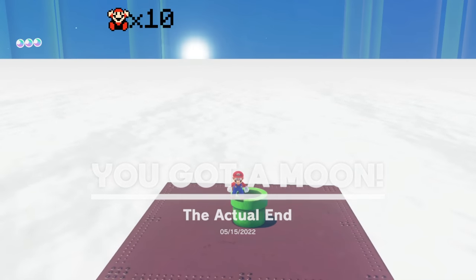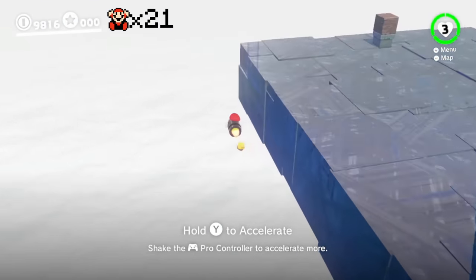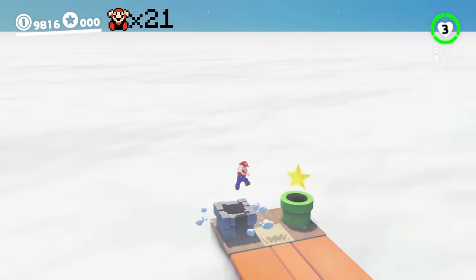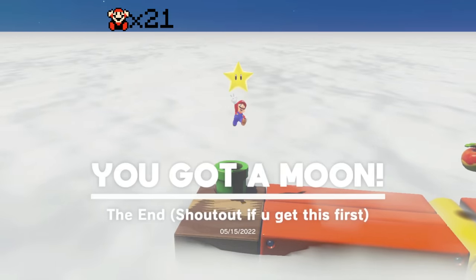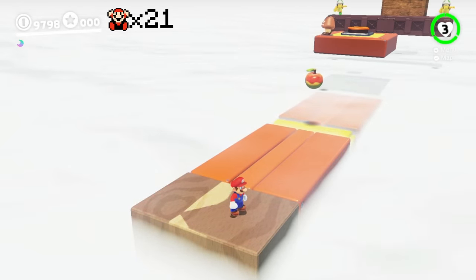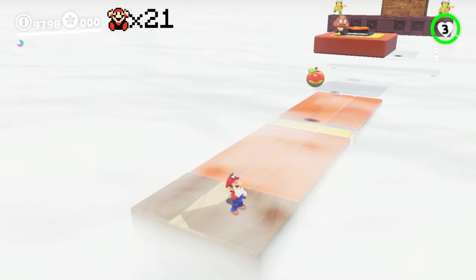Before I go, I want to test out whether that bullet bill can actually break that brick and access the pipe along here. I want to guide the bullet bill as far as possible. Break this brick, access this pipe. I can enter it! Was this the true ending? Was that what I was meant to do in the first place? I think I cheesed it a bit by jumping down. Anyway, I hope you enjoyed this video. Huge shout out to Loomisfire for making this mod. If you've enjoyed this video, you might also enjoy Mario Odyssey but there's new custom pipes — click on screen to watch it. See you later, bye!